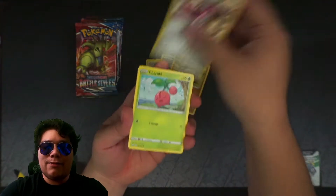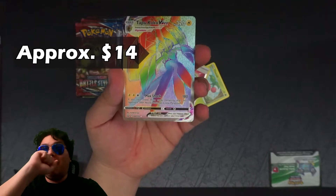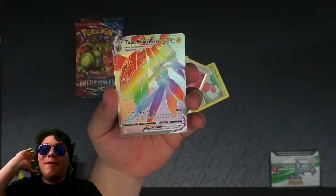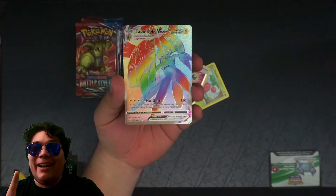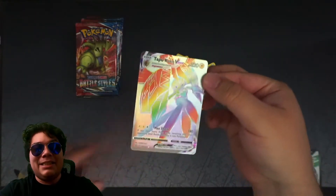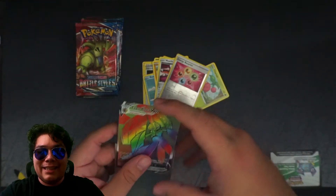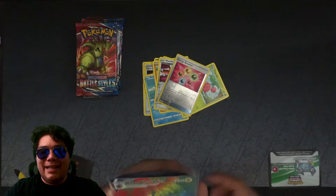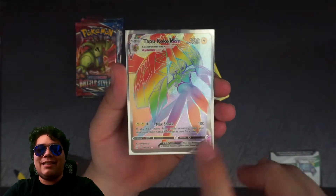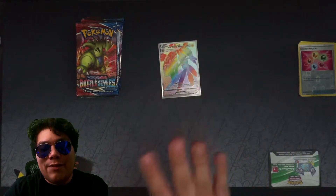Are we getting a holo right off the bat? First pack luck — it is definitely first pack luck with a Tapu Koko VMAX Rainbow Rare! I couldn't make this up. This ETB is already starting off great. Let's get this sleeved up. It is badly centered if you can kind of see it — there is a lot more space on this side compared to there. Not worth grading if you ever wanted to grade this.